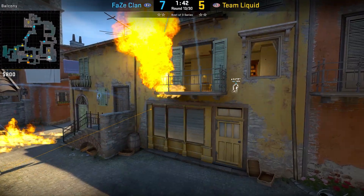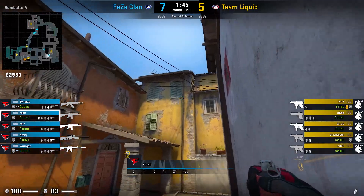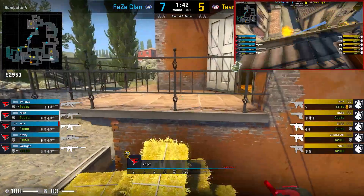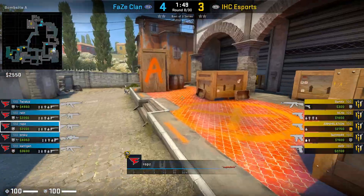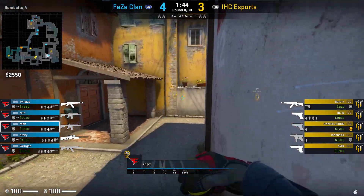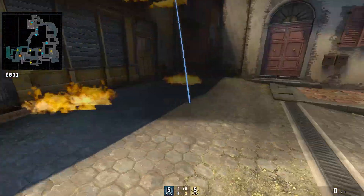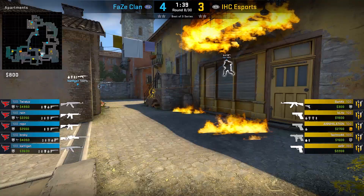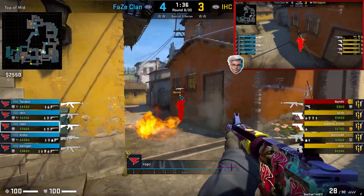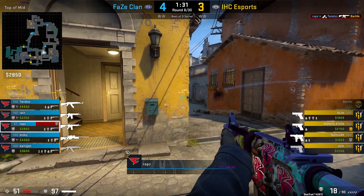An alternative piece of util Rops may throw is a molotov, which also lands on balcony, delaying the T side from getting into apps. In round 8 against IHC, we see the same molotov, and after jump throwing the molly he makes his way inside bedroom and throws an HE — a good way to find any T players underneath the balcony waiting for the molly. Twist then gives him a supportive flash from mid where he gets the opening kill, though you do need to be aware of any players holding from ramp.